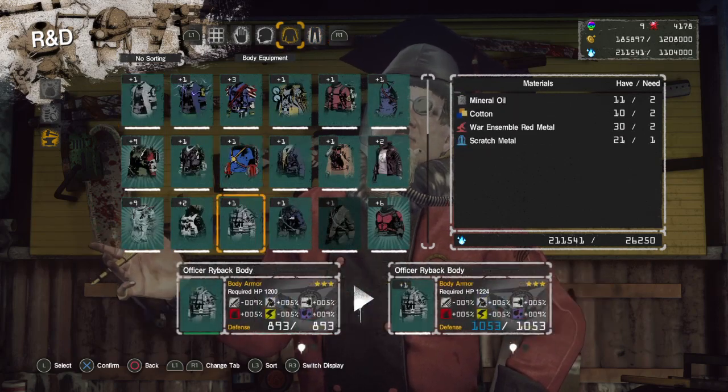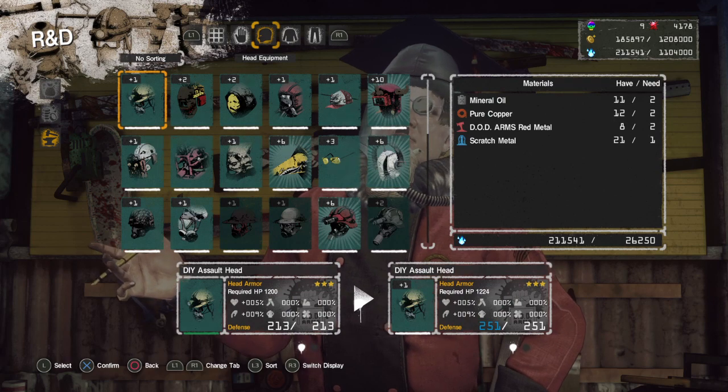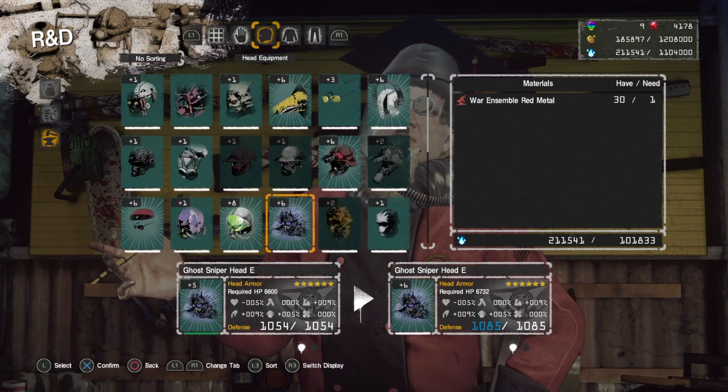The chest armors require a single faction-appropriate purple metal to upgrade beyond uncap. The hats require a single faction-appropriate red metal to uncap and level up beyond tier four, so plus five and onwards in the limit break situation.